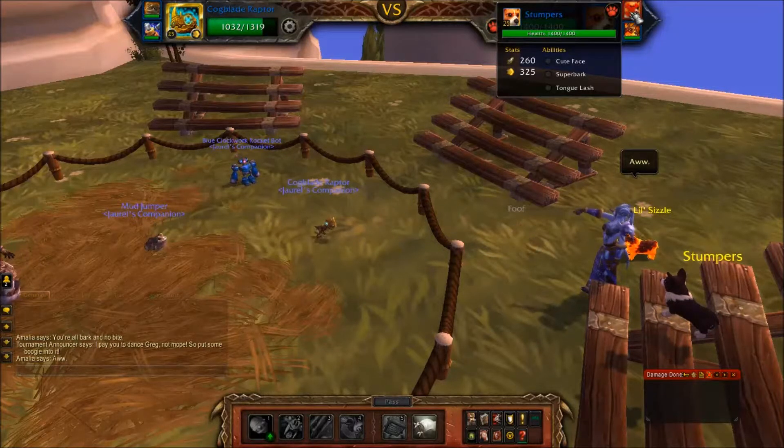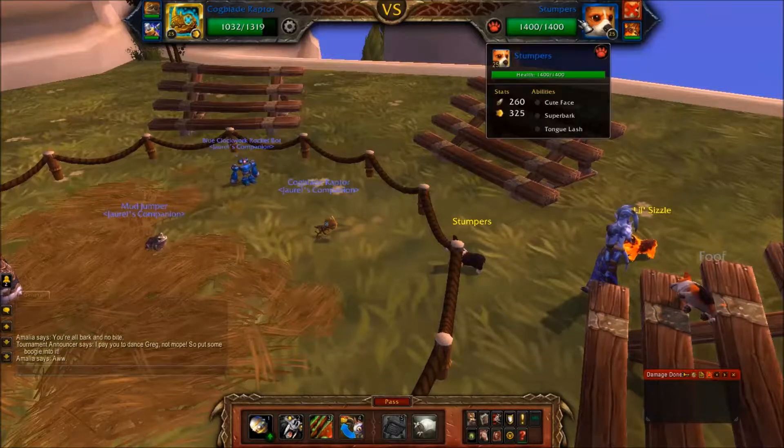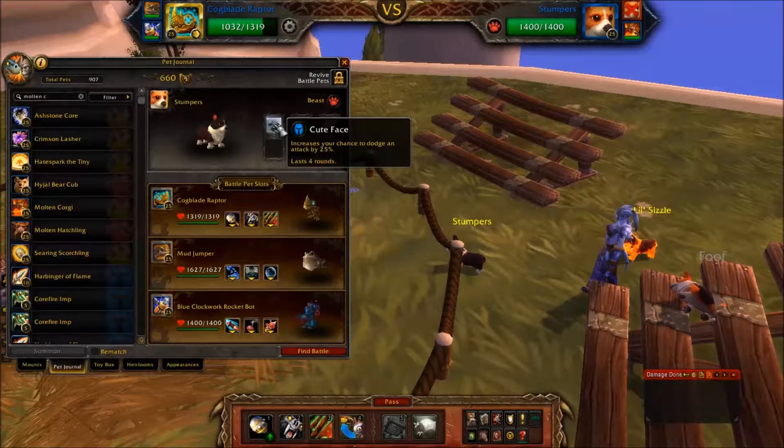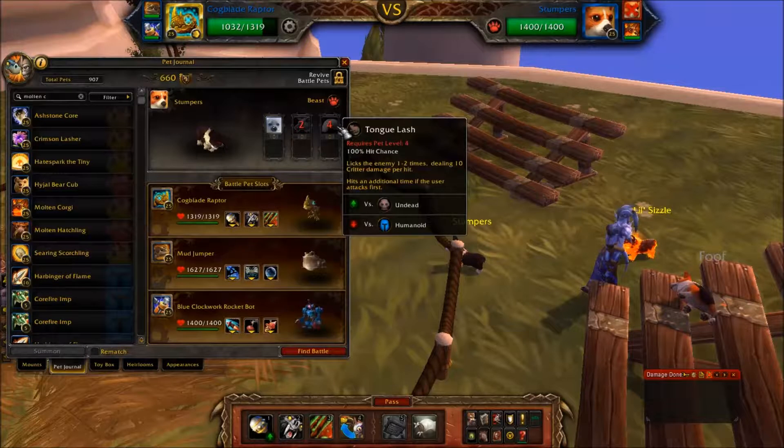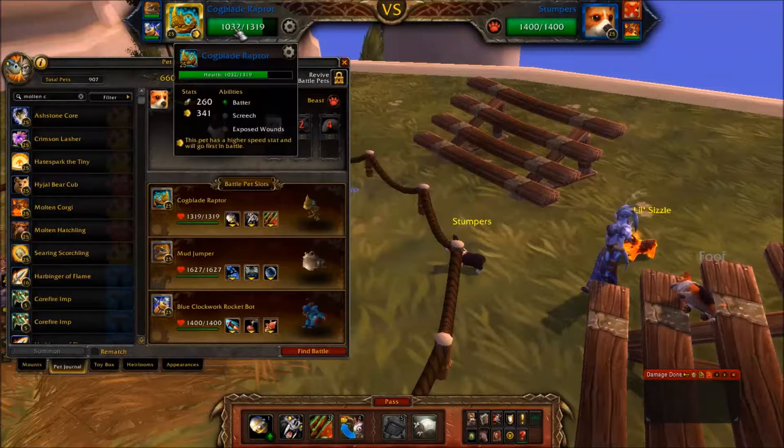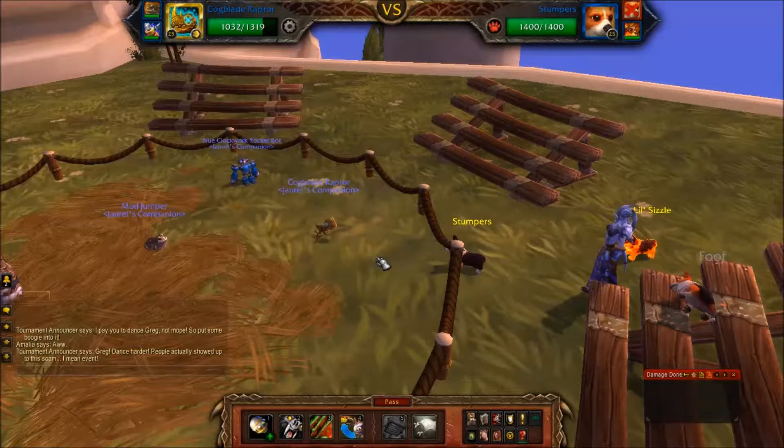Next up is Stumpers. He's got Cute Face, Super Bark, and Tongue Lash. Cute Face increases his dodge chance by 25 percent - not too dangerous, it's sort of like the Thistle Leaf ability. Super Bark deals high damage but cannot reduce the enemy's health below one health, so it's kind of good to use when the enemy has high health - which is me. Tongue Lash hits one to two times, or an additional time, sort of like Cogblade Raptor's Batter.